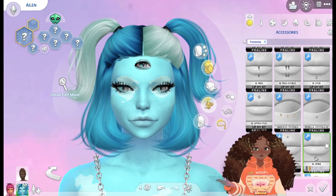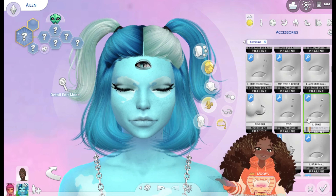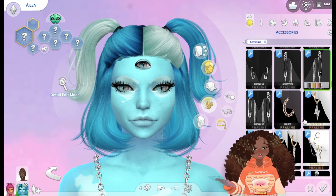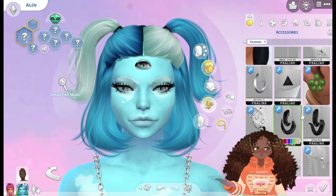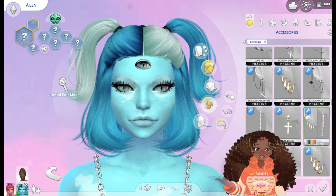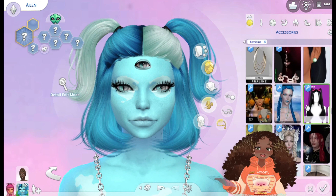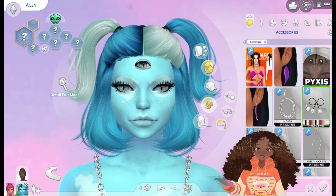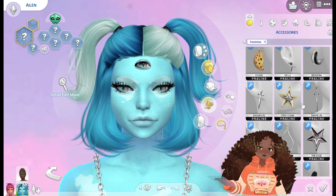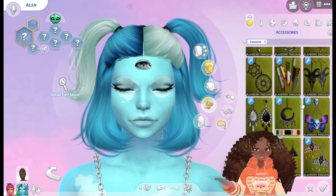Let's give her maybe the same earrings that her sister has but in a different color, and same thing with the necklace — we'll do that. What else can we do? I can't think of a lot of stuff to give her to be fair. The second twin is always much easier to do because I already know roughly what I'm going to do with their skin and any other details. It's just accessories and clothes that take a little longer, but the second twin is always easier.